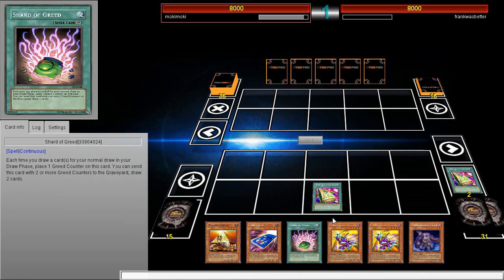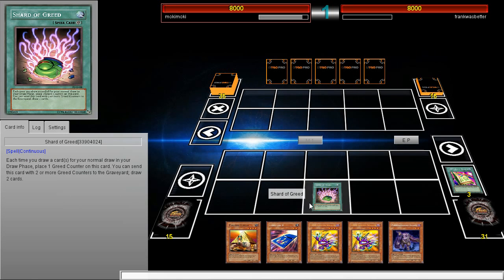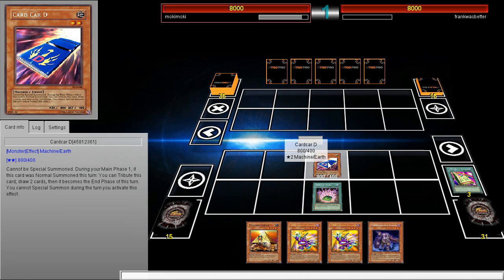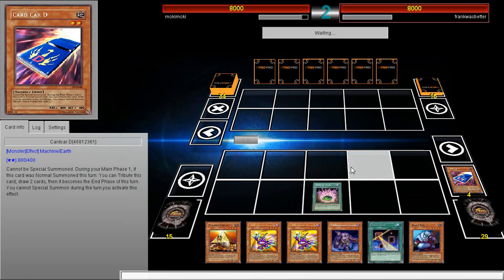So we're just going to activate Shard of Greed, then we're going to normal summon Card Car D, activate its effect, and draw more cards. My field is open but I don't care — I'll take some damage, it's not the end of the world.